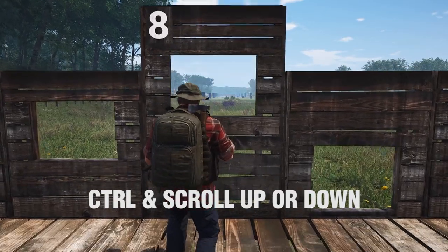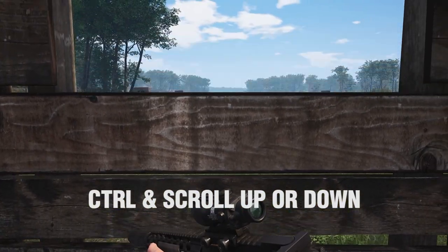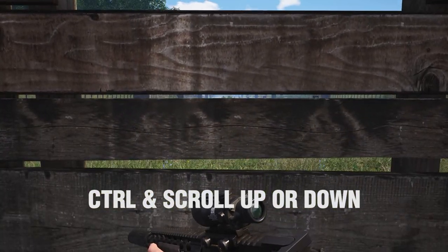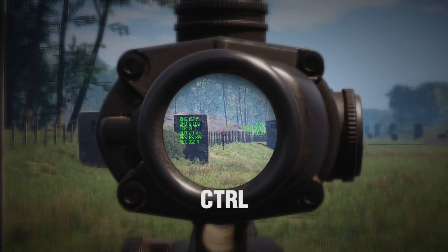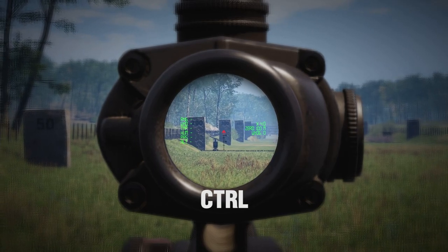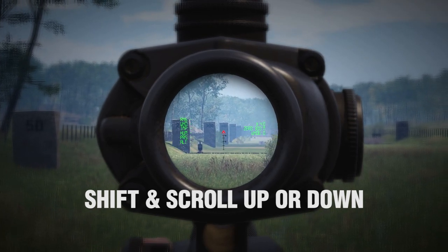You can hold control and mouse scroll up or down to adjust your crouch height. When using a proper scope, you can tap control to calculate the range to target. Hold shift and mouse scroll up or down to adjust the zero distance on your scope.